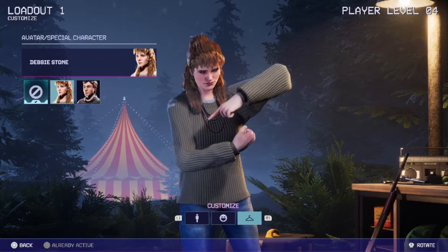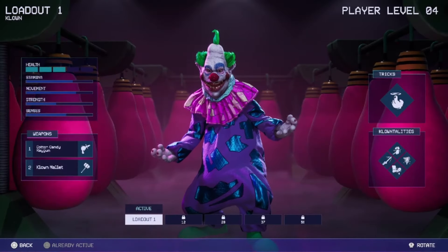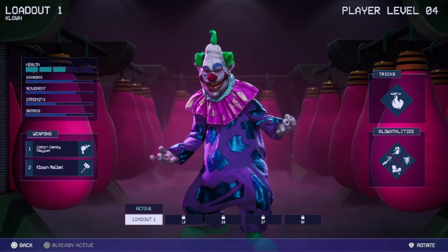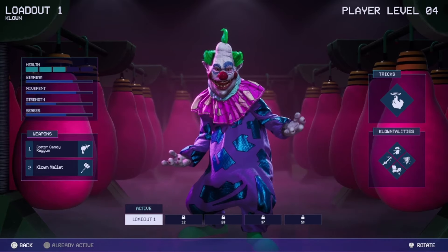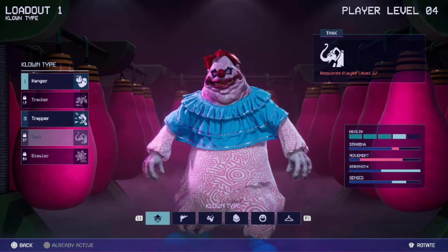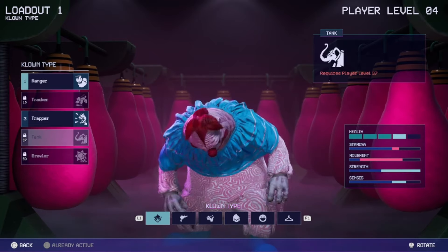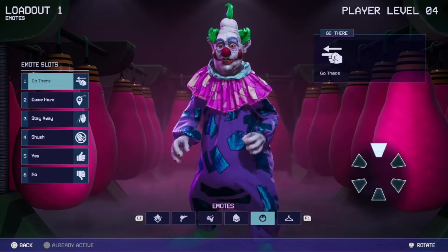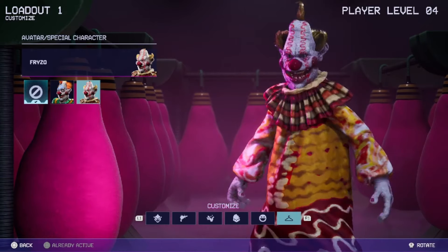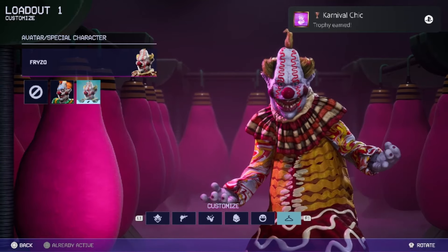I'll put Debbie back on for now. Over on the clown side you can do the exact same thing. For both clowns and humans, once you adjust their customization you're going to get a trophy. Switching to clown type, if I want to play Trapper or Tank I need to unlock certain levels — for example, Brawler needs to be level 50. There are clown emotes available as well, and there's a trophy that pops on the clown side too.